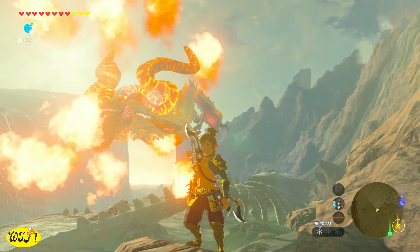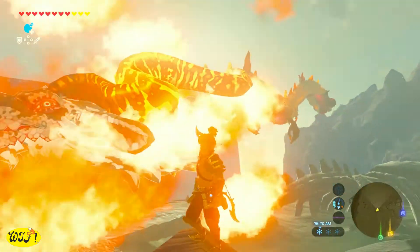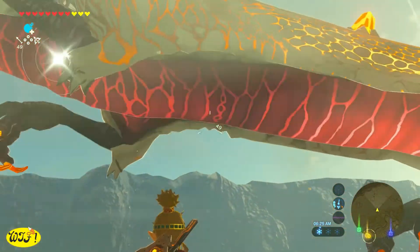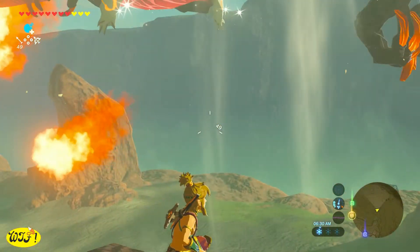If you hit him in the horn you're gonna get a horn. If you hit him in the face you're gonna get a fang. If you hit him in the foot you're gonna get a claw. But for this purpose we just want to hit him in the body so that we can get a scale.